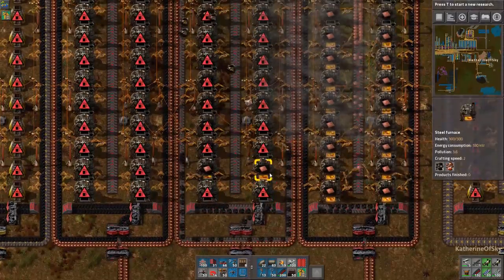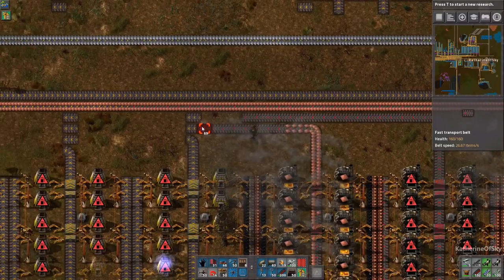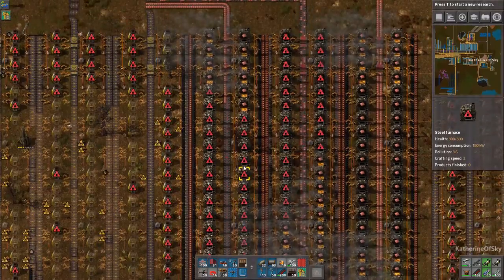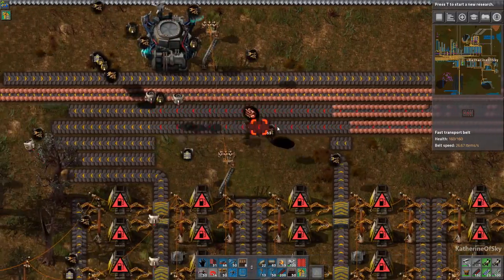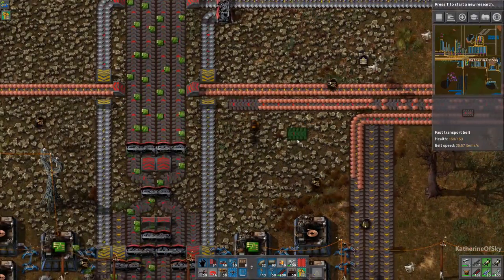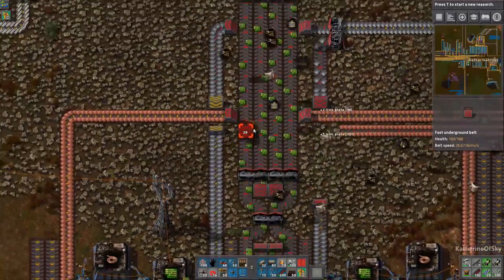There we go — the inserters are getting sorted out. The workaround for the non-charging issue is that you can catch bots from the air and they recharge instantly. So if that is a part of the game, why not just make them non-charging or not require as much electricity? That was always my thought. These belts are going to go way over in that direction.